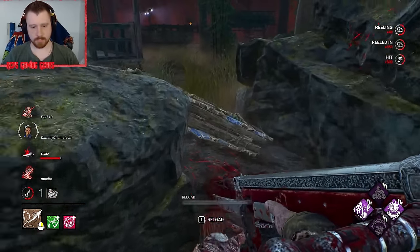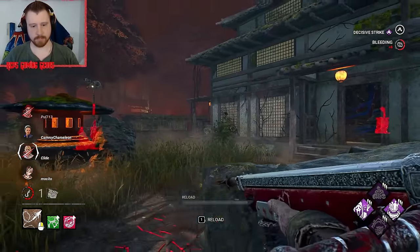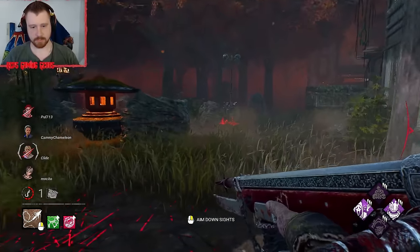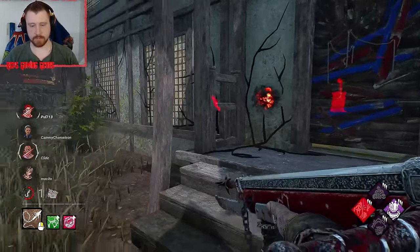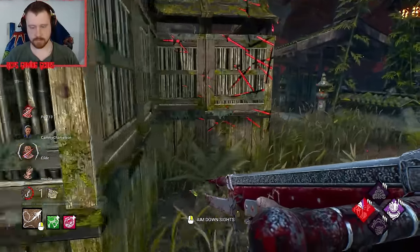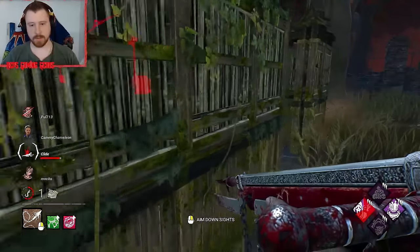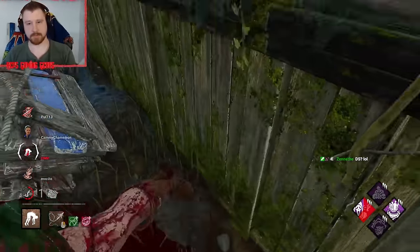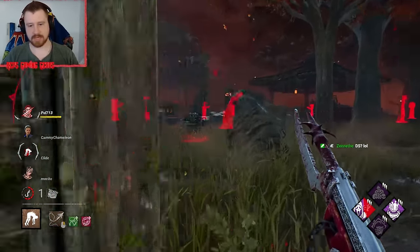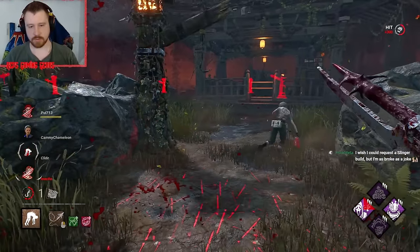Cool. Gen inside being worked on. I was not aware that's who I had downed. He's got off-the-record — he's just protecting her. That's what you get — camping pallets is bad for your health. I'm going to move over this way, get rid of this hook and see where everyone's at. She's on death hook too.